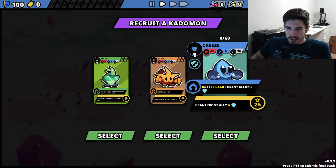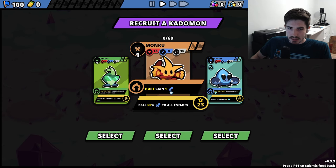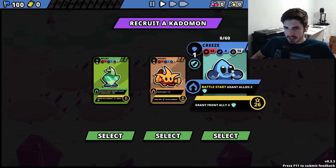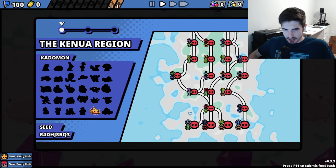So you start out recruiting your base Catamon. Looking at the three options: the Bee Leaf triggers the super ability of the pet in front of it at the start of battle, so on its own it doesn't make much sense. This one gets stronger every time it gets hurt, so you could build a tank, but it doesn't have a ton of health. This guy is definitely a tank but doesn't do a lot of damage, so let's start with some damage - I think that'll be interesting.